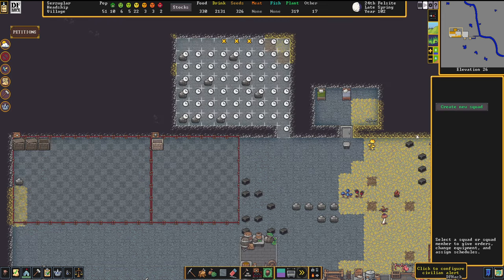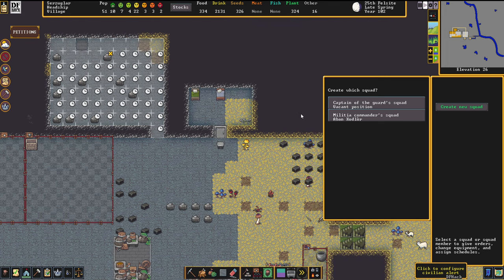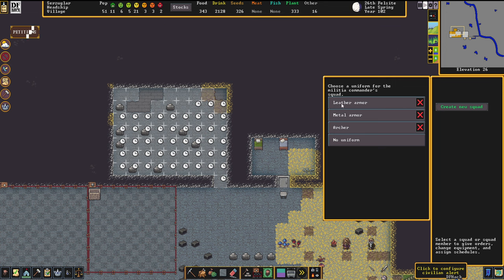That's all set up. You'll notice this now changes into 'create new squad.' Click that and go for the militia commander squad. Note that the captain of the guard squad is always going to be the police of the fortress. Here you get asked what kind of uniform you want — this is a designator for what gear you want them to wear. For melee dwarves, go for metal armor. Leather armor is really only for archers, and there's a separate preset for archers, so you can safely ignore leather armor.